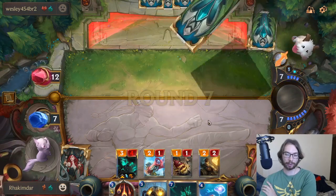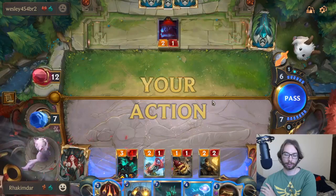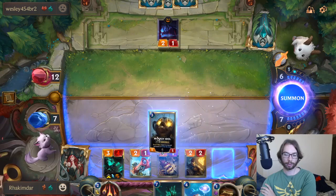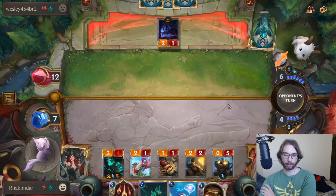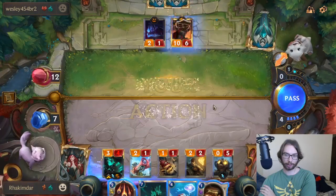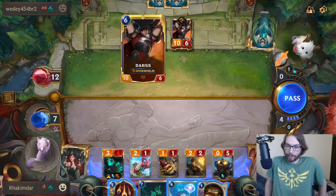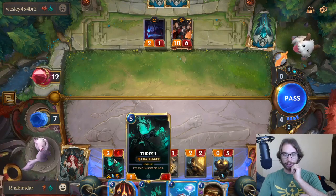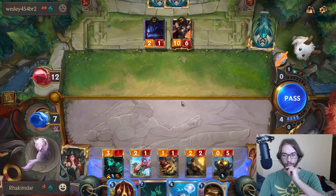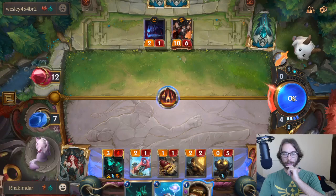He's gonna drop the Darius. Parley. He's 100% dropping Darius. Why is it the Hand of Noxus? Can I risk it? We have two out of six. We have to kill the precious pet, right? I think we just let Darius die. Yeah — we let Thresh die. That's gotta be it.